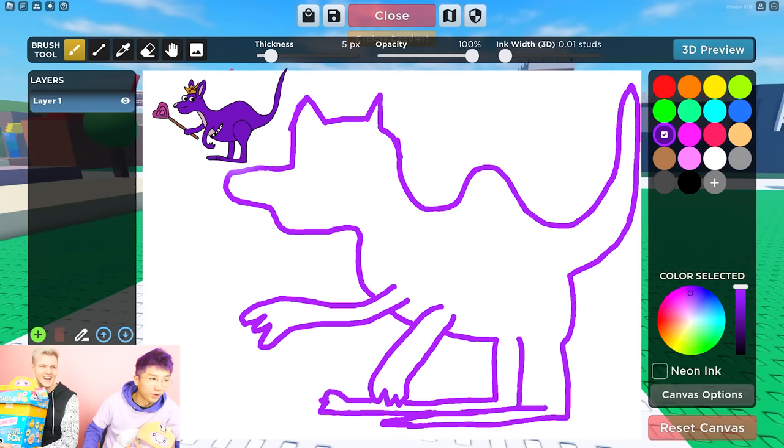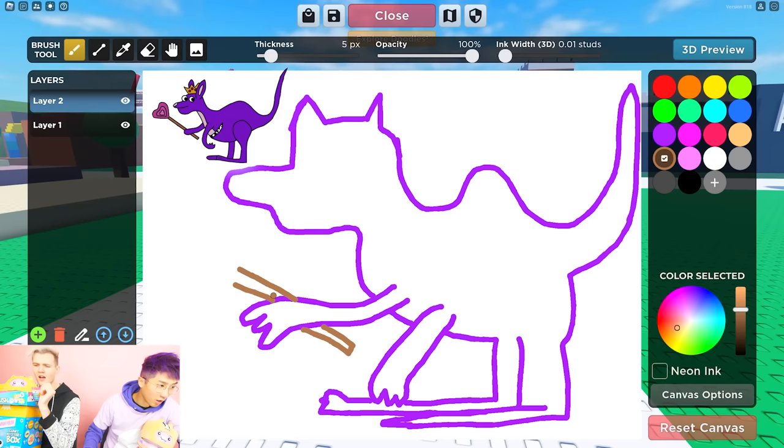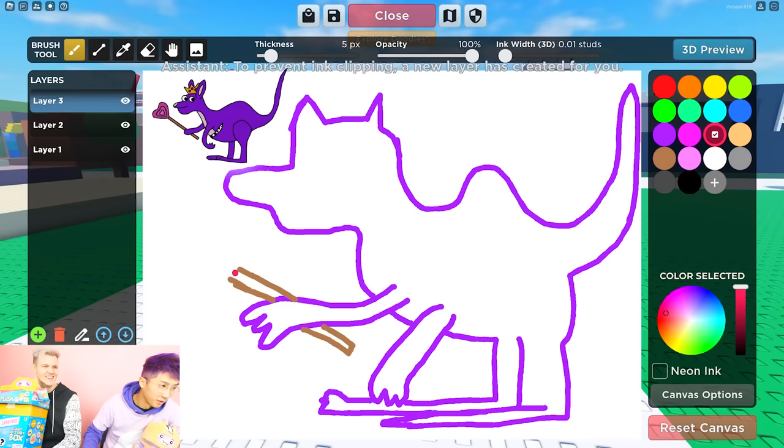Now I gotta draw the wand! They have a heart wand, guys! I'm looking at a picture Adam has. I think Adam has a crush on this character. I don't have a crush on the kangaroo! Why do you have a picture of it that you're looking at? This is awesome!